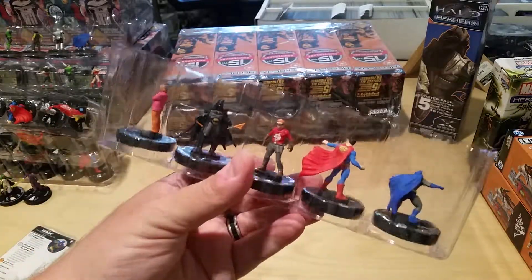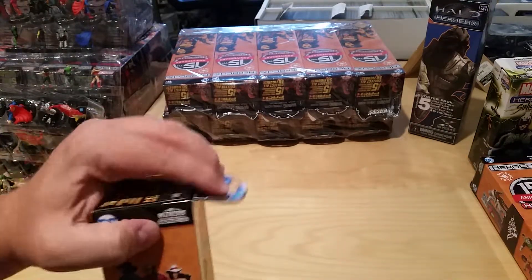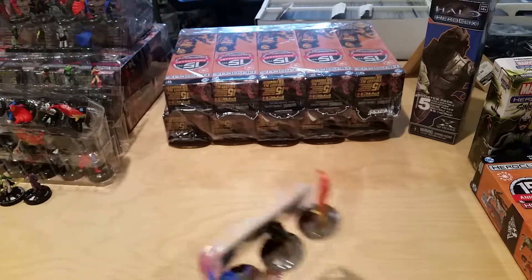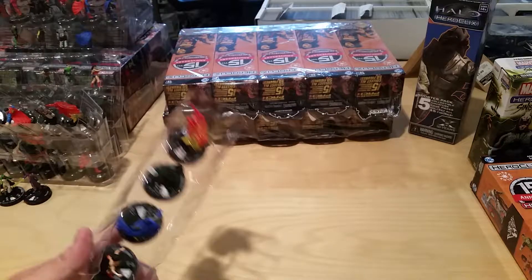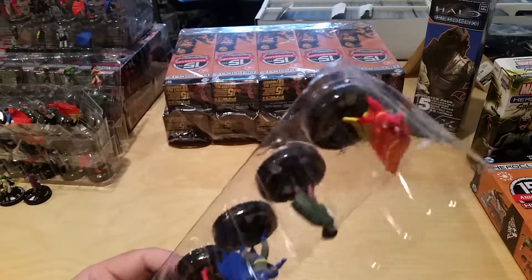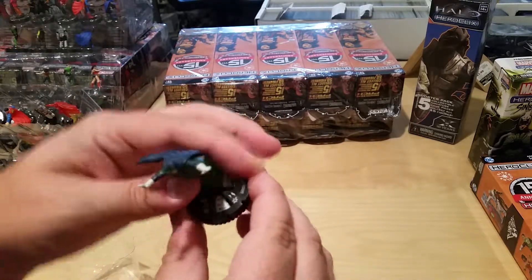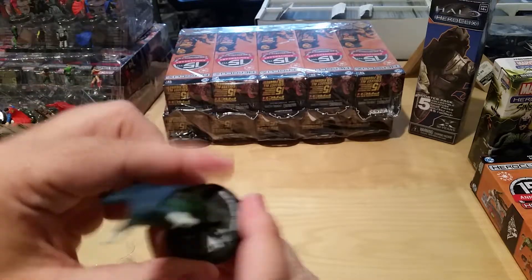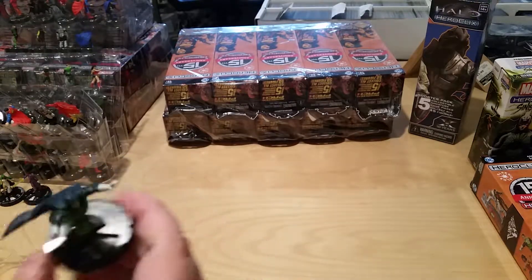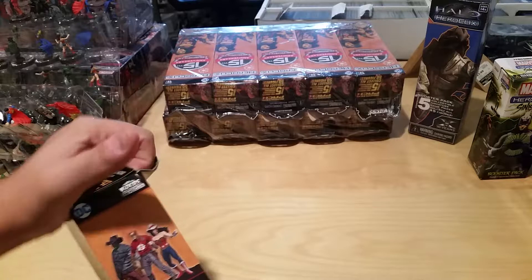Another Superman, another Batman. So far this brick hasn't been as exciting as I hoped, but we've got more bricks to go. We got a Green Lantern at Gotham — that's got to be pretty sweet looking. Let's get his cape through the casing and take a look. His dial: 10 speed, 11 attack, 18 defense, 3 damage — pretty cool looking figure at 105 points, a little expensive but cool.